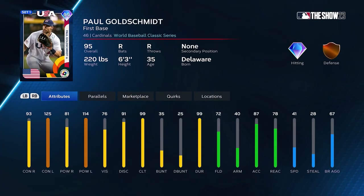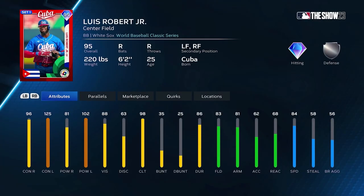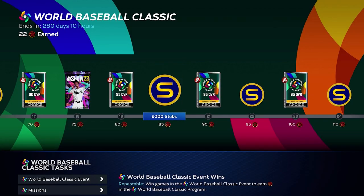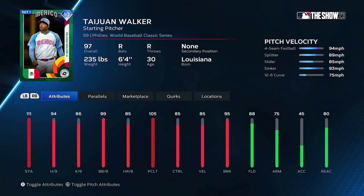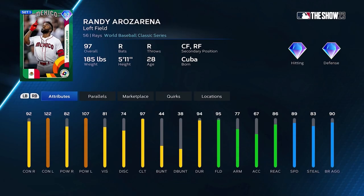There are some really awesome cards in the 95 pack: Harry Ford, Paul Goldschmidt, Doval, Julian, Sandoval, Luis Robert Jr., Javier, Nolan Arenado. And you get even more cards down the pipeline — Kondo, Yamamoto, Chang, Urias, Walker, Ohtani — I really want that one — and Rosarena. So many amazing cards, just for playing the game.